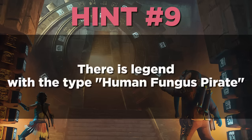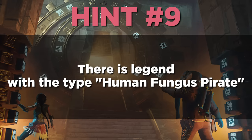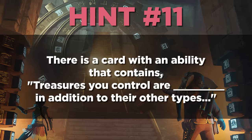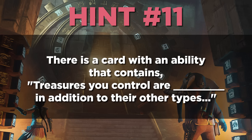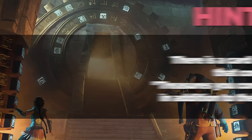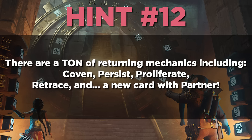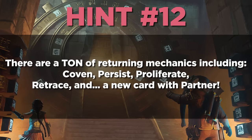Hint number nine: there is a legend with the type Human Fungus Pirate — spooky. Hint number ten: there is a card named Skeleton Drew. Hint number eleven: there is a card with an ability that contains 'treasures you control are something in addition to their other types' — you'll have to figure out the blank on your own. And hint number twelve: there are a ton of returning mechanics including Coven, Persist, Proliferate, Retrace, and even a new card with Partner.